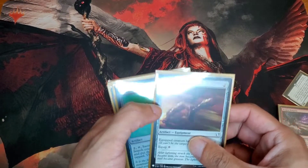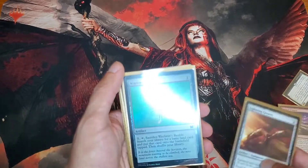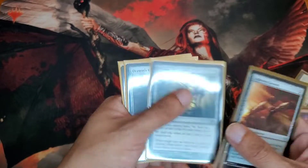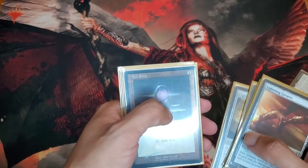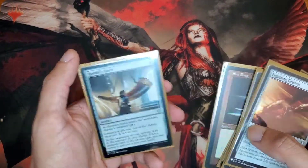Artifacts — I don't run that many either. Lightning Greaves — of course, every deck runs it. Wayfarer's Bauble — just to fetch my basics. As you see I run 14. Chromatic Lantern. Dragon's Hoard. Expedition Map. My beautiful foil Sol Ring. And Hero's Horn.